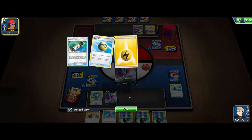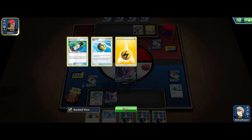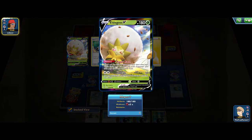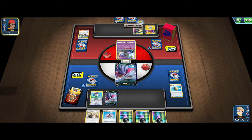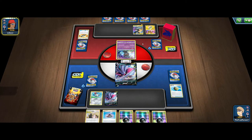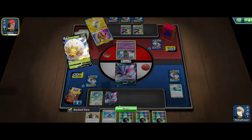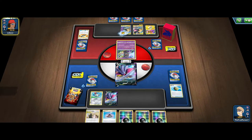They did discard an Electro Power, so they probably have a pretty good hand, but they didn't grab a Dedene with the Quick Ball, so I'm assuming they have a draw supporter or the Dedene. There's a Guzma and Hala, so they do have that full Blitz they were looking for. Getting rid of an Eldegoss — not sure how I feel about that. No Thunder Mountain grab, so if the Mountain's priced, we're looking like we're in a really good spot. There's a Speed Lightning Energy to the Pikachu and Zekrom, and there's a Tag Call.